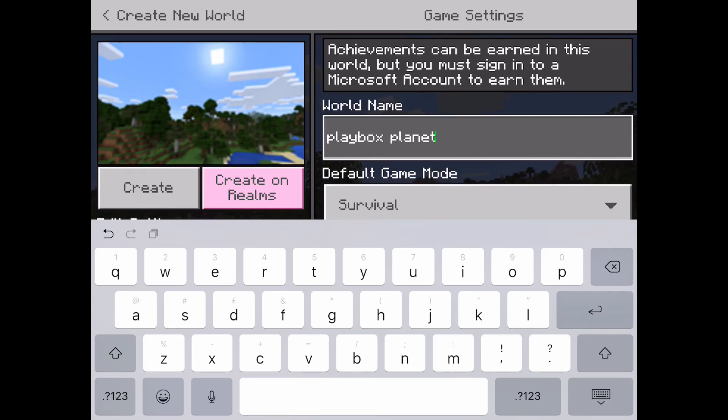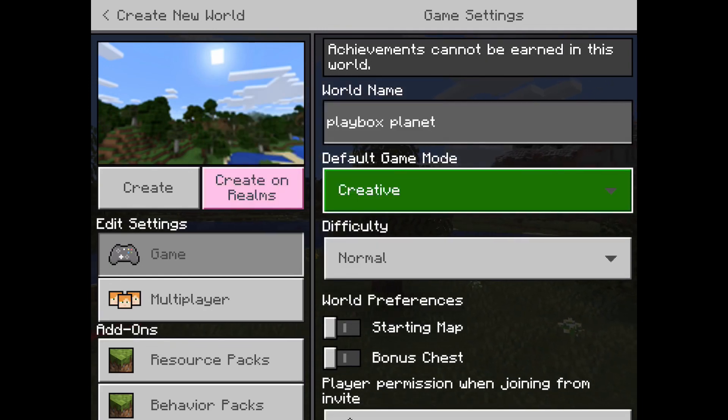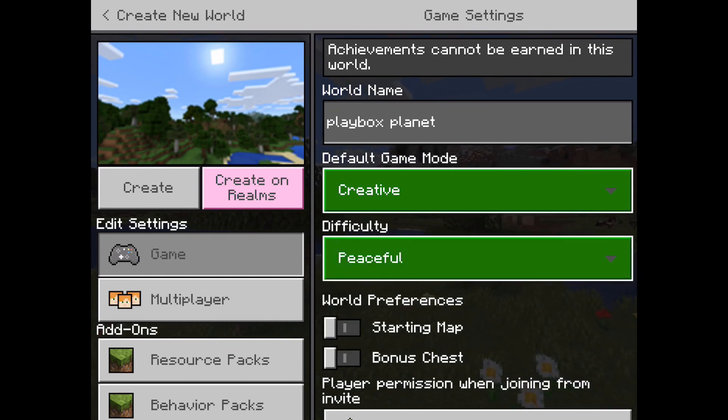In the real world we've wanted to create a shipping container theme park for about four years. We were just getting to the point of having a site to do it on in real life, and then coronavirus came along — so we're going to do it in Minecraft instead. Now I've put Play Box Planet in, what do I do? Go to settings. Do I want to go to Creative? Yeah. What difficulty rating do I want?